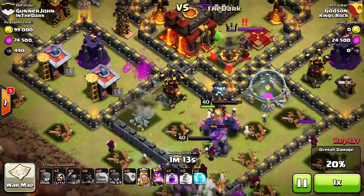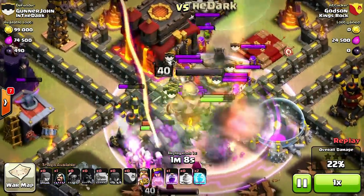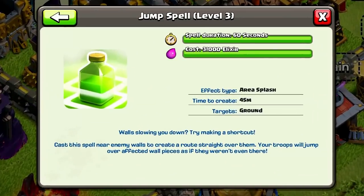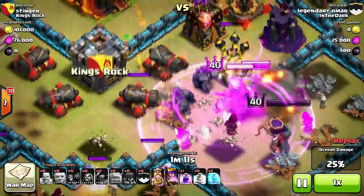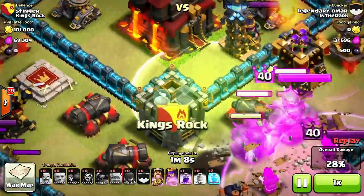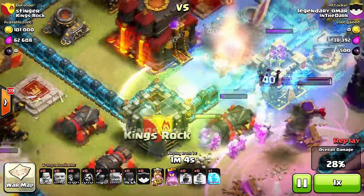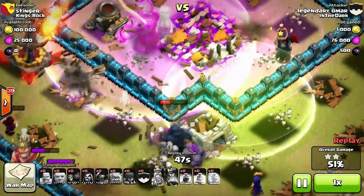Coming in at number four is the jump spell. You won't unlock the jump spell until you are a higher town hall level, but when you do, you can jump for joy. The jump spell can last about 60 seconds throughout the battle, costs a whopping 31,000 elixir, takes about 45 minutes to train, and is targeted for ground troops. The new patch has it so that your troops are pulled into the jump spell instead of walking away to a different target.